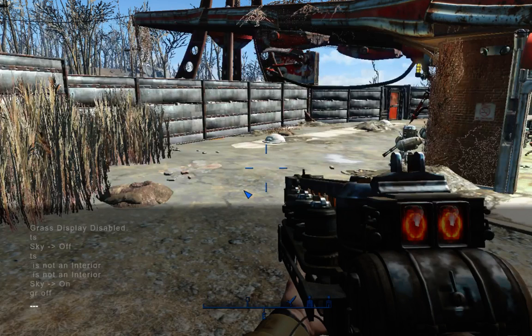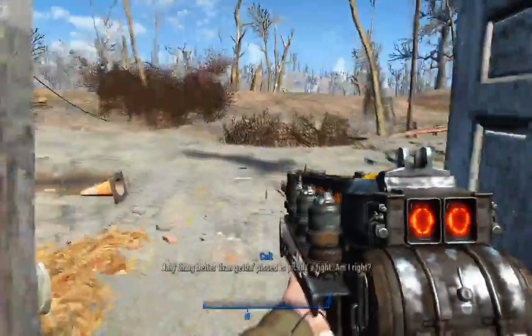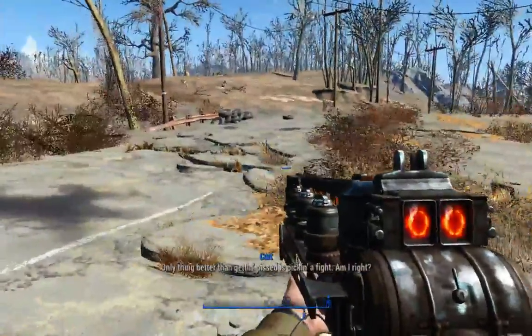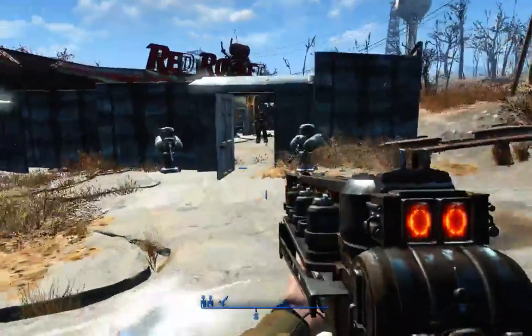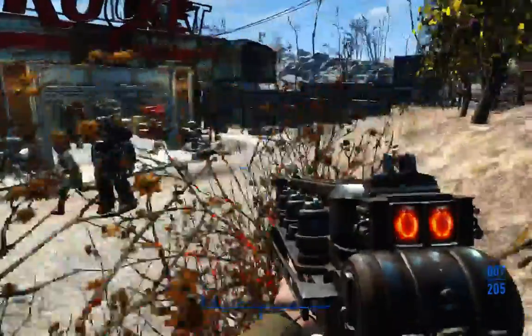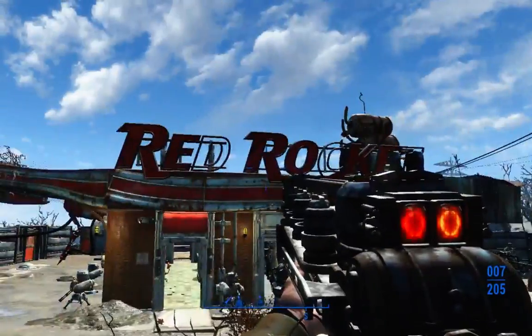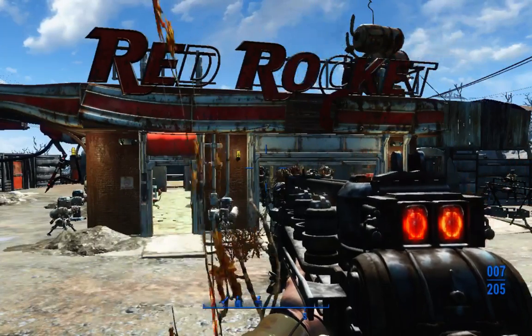GR off will turn them off completely and hopefully help your frame rate a little bit. Another one is TG — toggle grass. I had it already turned off, but you can just hit TG and enter and it will turn off the grass display. There isn't as much grass as there was in Skyrim, but it still prevents it from loading something that helps my frames per second by a couple of points. It's not much, but when I'm already tweaking settings to play it below minimum spec in the configuration files, every little bit helps.